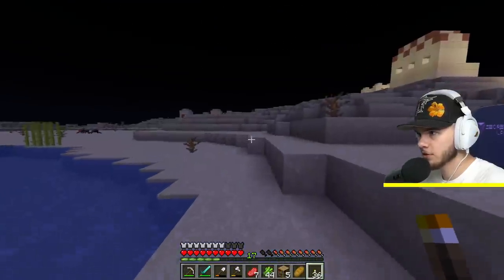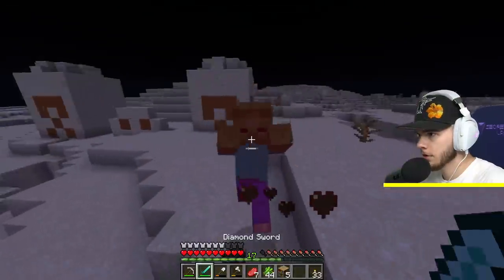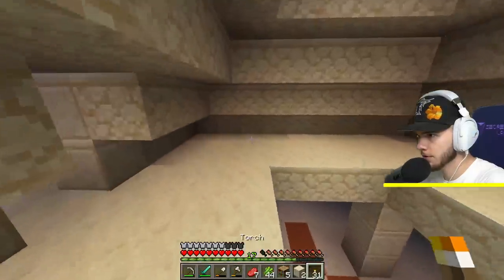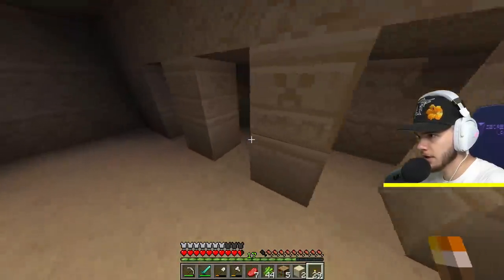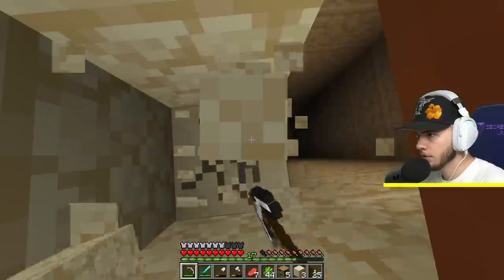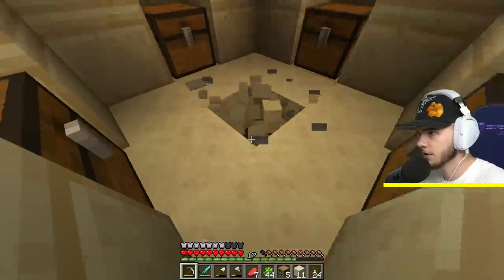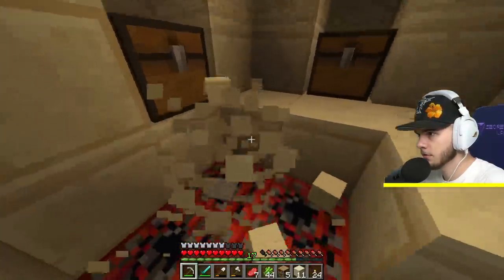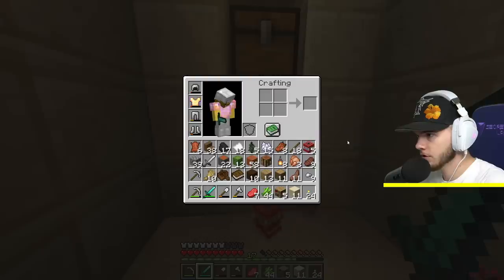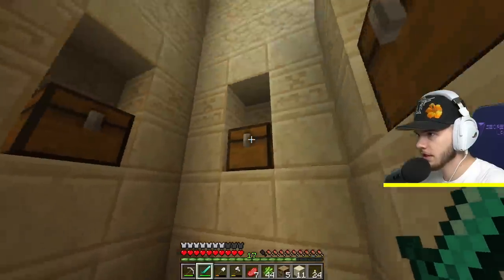Oh, we got a temple right here! I'm not sure if this is the one we've been to. Let's check it out — should just be able to hop in right here. Hopefully there's no creepers; they like to hide in these little cracks. All right, I think we're good. All the way down we go, let's break this.